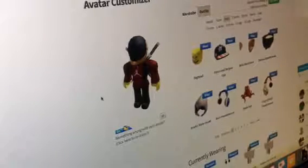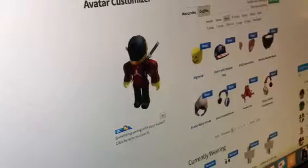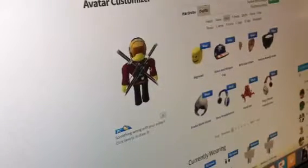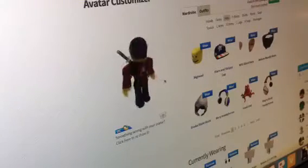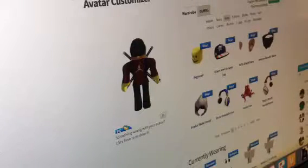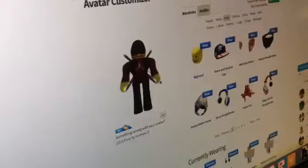Hey guys, I'm back with some more Roblox — I haven't done this in a while. Today I'm going to be doing my top 10 outfits. First is this one. We just put this in 2D mode — my camera's kind of sideways right now, let me do 3D. So if you see that, I got all the stuff you pretty much need: a sword pack, my Daft Punk helmet, my basketball sweatshirt, my pants — you know, all the classics.